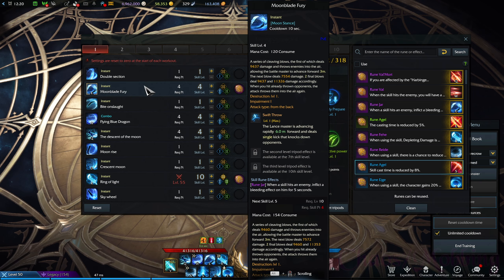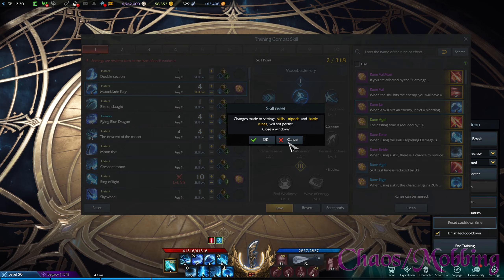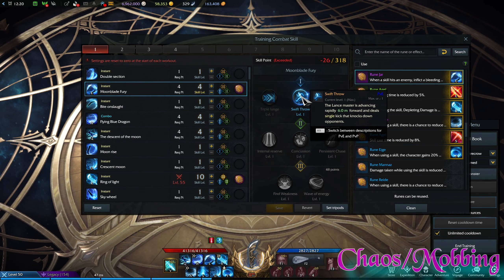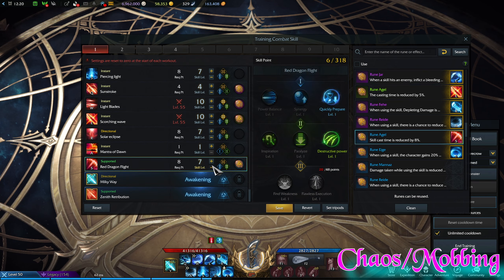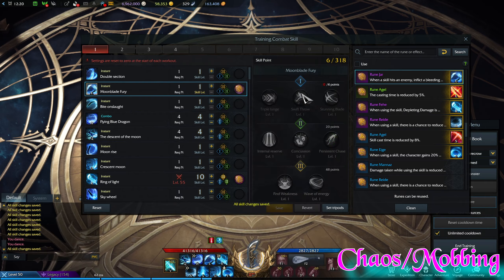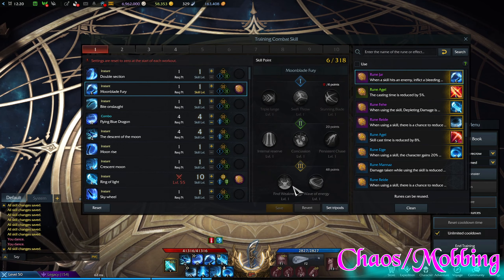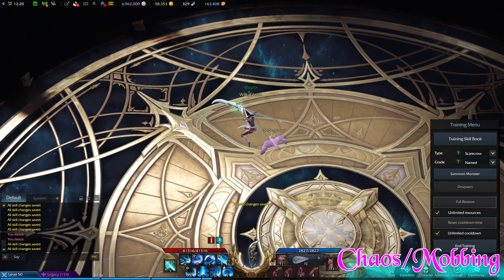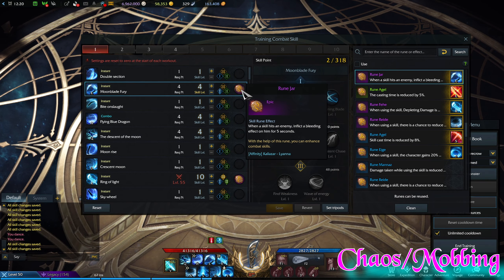The first build is my chaos dungeon mobbing build. Moon Blade Fury — very straightforward mobility tool, you definitely want that tripod. Without the tripod the skill isn't really that impressive, but four skill points for another mobility tool and to make it a little bit faster is definitely worth it. Short cooldown; I use it to proc my bleed.